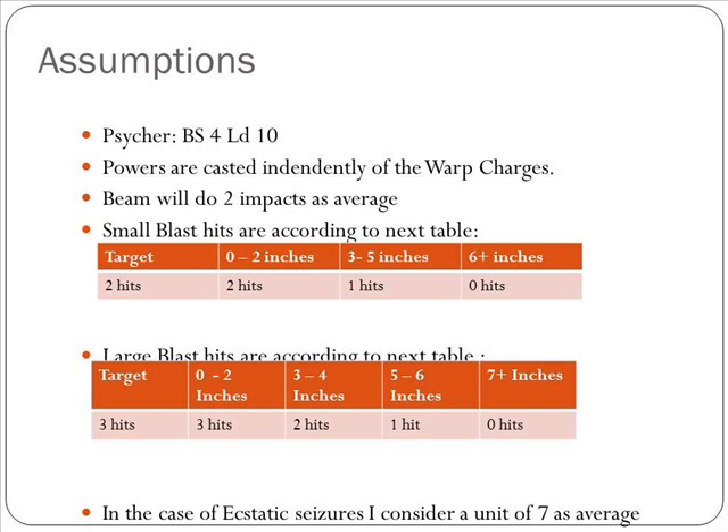The assumptions I'm going to take into account are the same assumptions I used in my previous analysis of the powers — I don't want to change them so it's easier to compare. I will take into account ballistic skill 4 and leadership 10 for the psyker. I will consider that all powers are cast from the moment the power is released. I will consider that the beam is hitting two miniatures. The small blast will follow one table and the large blast will follow the table below.